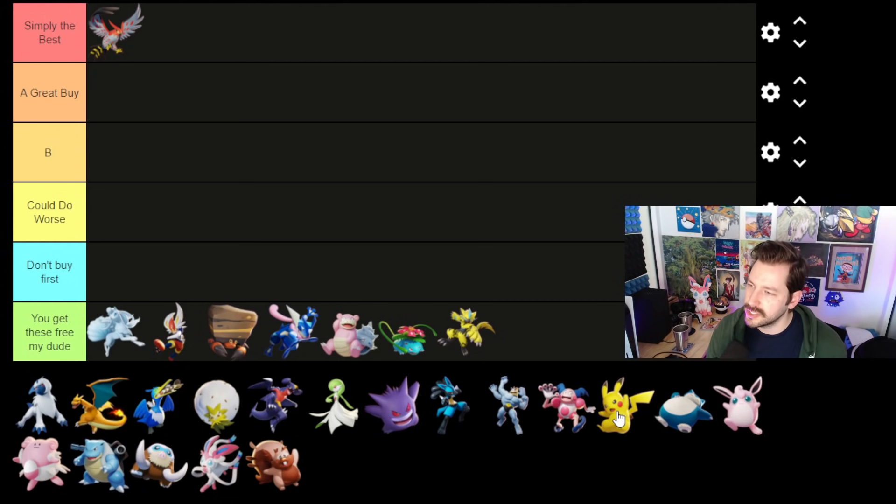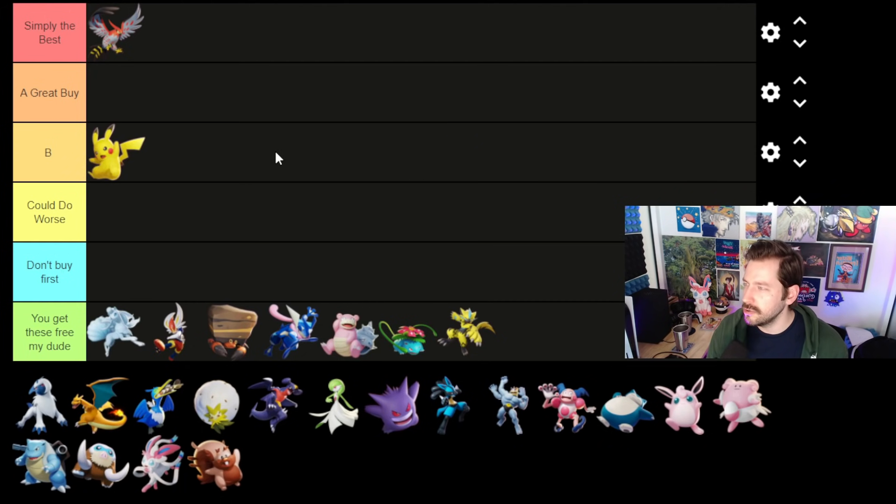Let's talk about Pikachu. Pikachu's probably in the B-tier right now. B doesn't mean bad — it's just the B-tier. Still got a B-tier. I think Pikachu is a very, very good Pokemon. It's not one of the top S-tier, simply the best-tier Pokemon, but it's very, very good — it got a lot better. The build on it right now, Thunderbolt Thunder is really strong. It's very, very good in lane, but it lacks a little solo-wise because you have no mobility. In general, I think this is a very solid choice — B-tier is a good place for this.